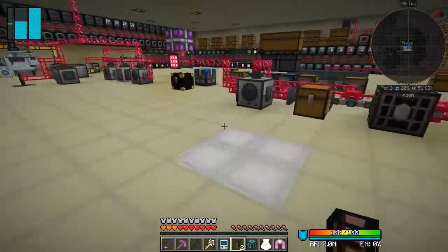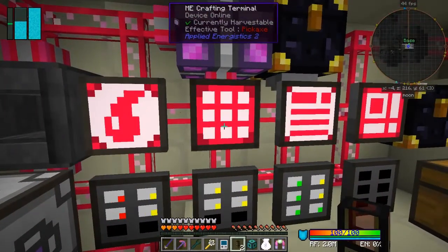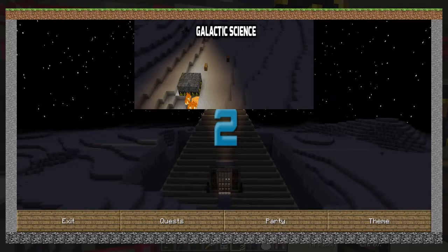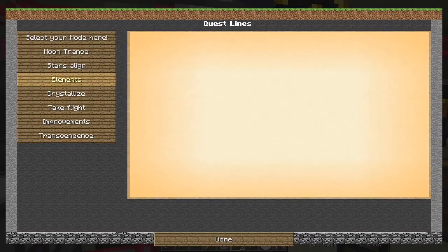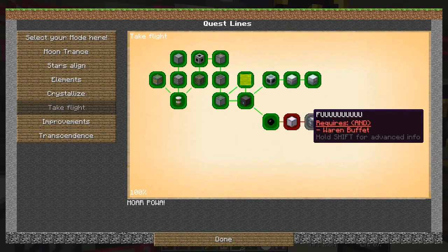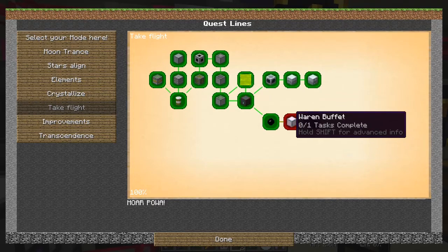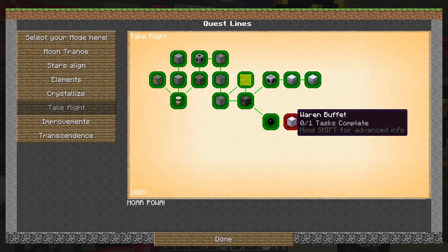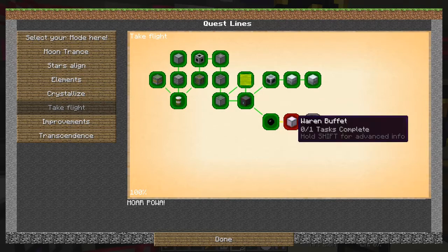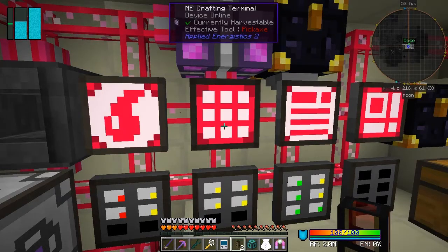What we're working towards - let's go upstairs and look at the quests again. There's basically two or three quests left, and I think they're in Take Flight. Yes, there we go. Warren Buffett is one, and there's another question here. So basically Warren Buffett is making the advanced machine casing. Let's have a look at what we've got to do for the advanced machine casing - they're very expensive I know that.